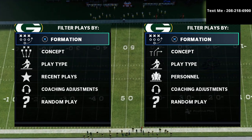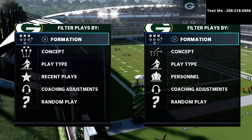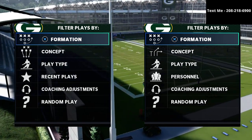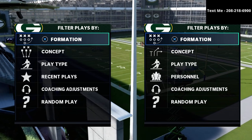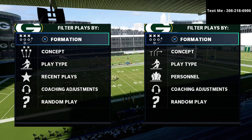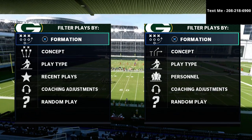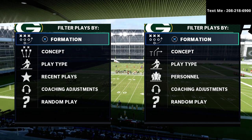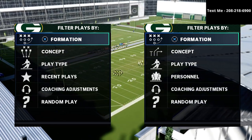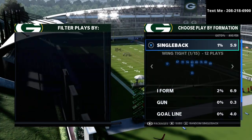In this video we're talking defense, specifically focusing on a special defense from the nickel 3-3-5 wide formation. This concept can be applied outside of that, but I believe the nickel 3-3-5 wide is the best defense in the entire game. If you want my entire defensive guide that walks you step by step through how to make this 3-3-5 wide absolutely locked down, you can get that in the description for just 15 bucks.